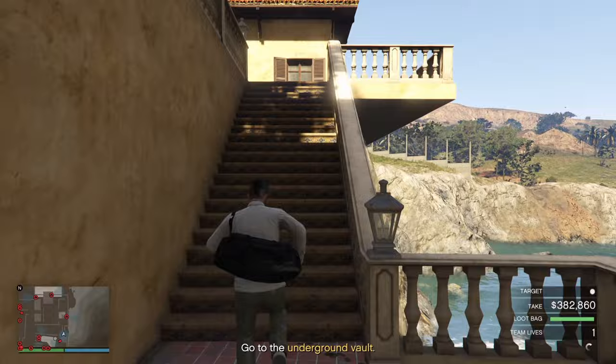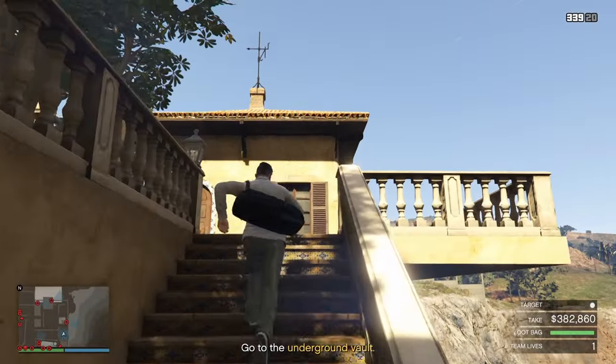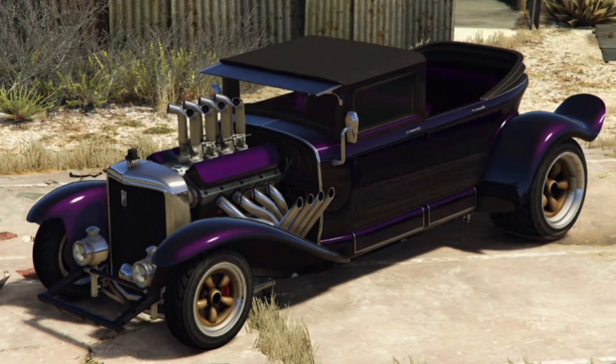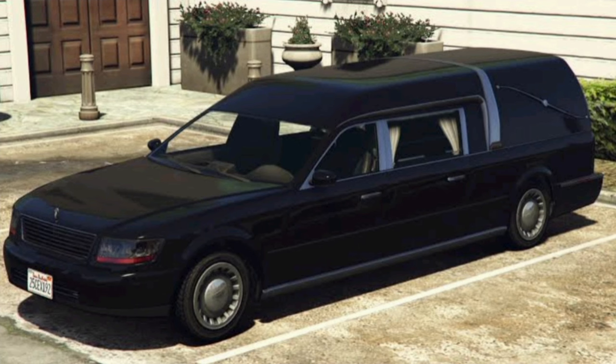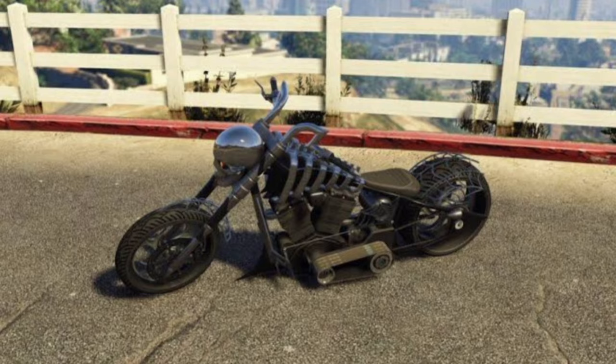30% off all the Halloween themed vehicles — the Albany Frankensteins, the Albany Lurcher, the Albany Brigham, the Chariot Romero Hurst, the Declasse Tornado Rat Rod, and the LCC Sanctus.